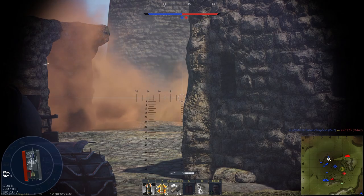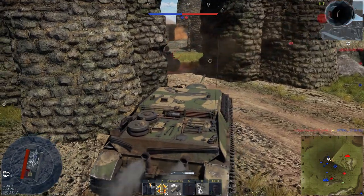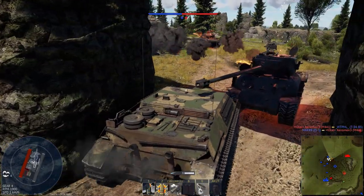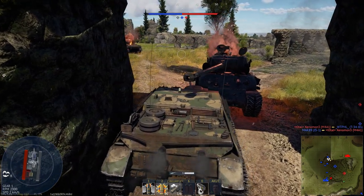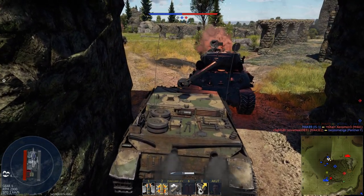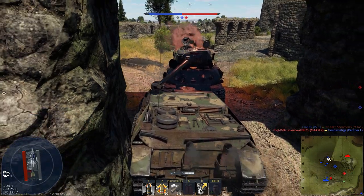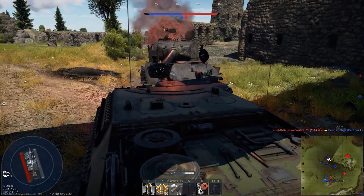While my teammate and I take care of the remaining enemies around the capture point, let's have a look at the mini map. At the moment my team is getting spawn camped by the enemy. When you capture C, you don't want to drive all the way through to the enemy spawn — help your team and take care of capture point B, or defend C. The same goes for the hill: from here you can completely overlook the enemy spawn, but that just breaks the game. It's better to focus on the area below the hill and fight the enemies there.